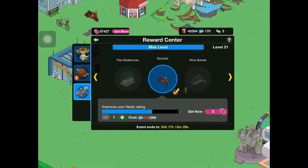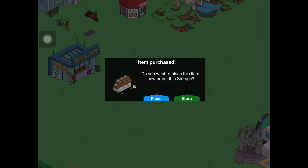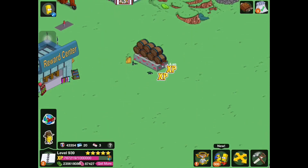So the next thing we can get is the wine barrels. We'll craft that as well. You use the Sky Credits to craft this stuff, and the Sky Credits you can obviously get by sending Springfielders on flights over at the airport. So the wine barrels — when you click on them, it leaks. Pretty cool animation.